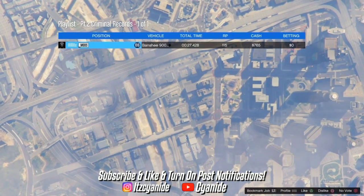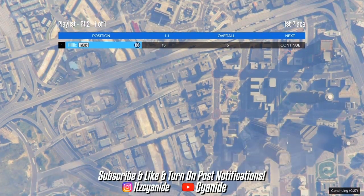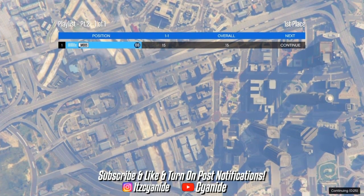Once you're done with the race, press Like and then press X to continue. It's going to load you back into the session.